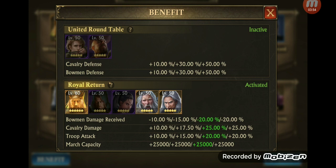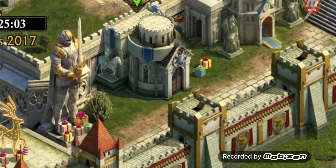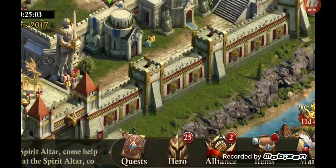Then there's the covenant. When you go in here, it has three covenants: United Roundtable, Royal Return, and a third one. It tells you if it's inactive or active and tells you the benefits. Royal Return — I am at level three because I don't have all of them at six stars. I don't have United Roundtable because those heroes I have not appointed to my council.